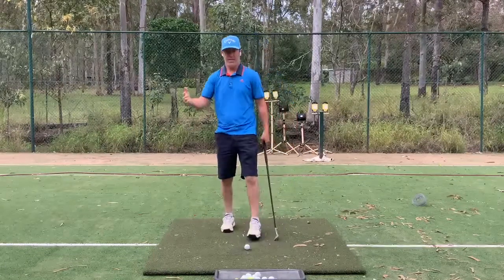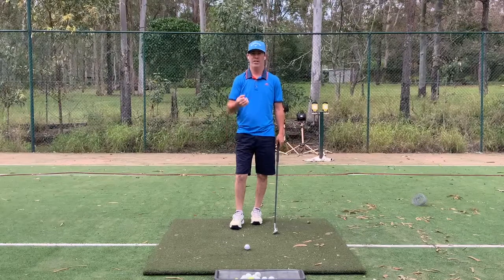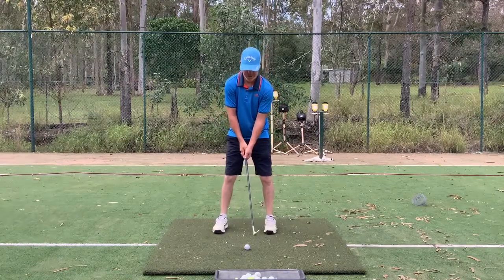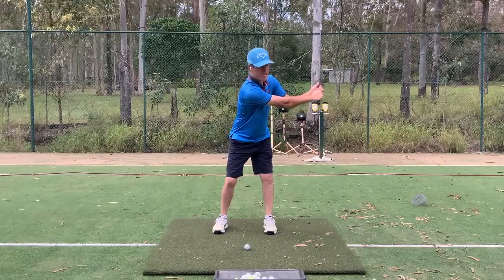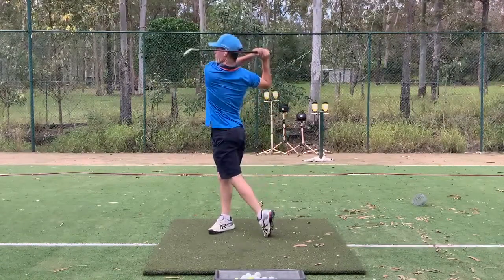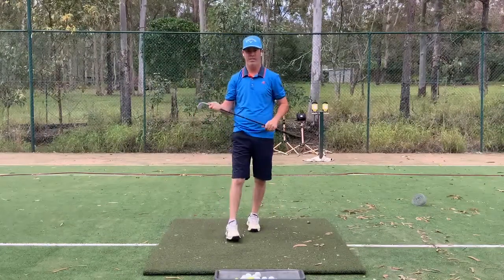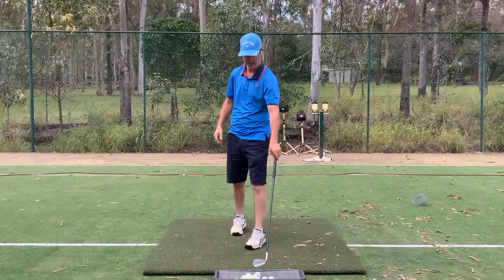The next swing I need to establish is the distance just below that. What we're going to call this one is 3 o'clock to full swing. Imagine a clockface — I'm a lefty but you're a righty — we're just going to say 3 o'clock is here, and then full swing. So as it looks: 3, full. Because you're reducing the length of your arc, the length of your swing, your total distance potential comes back. Same club.